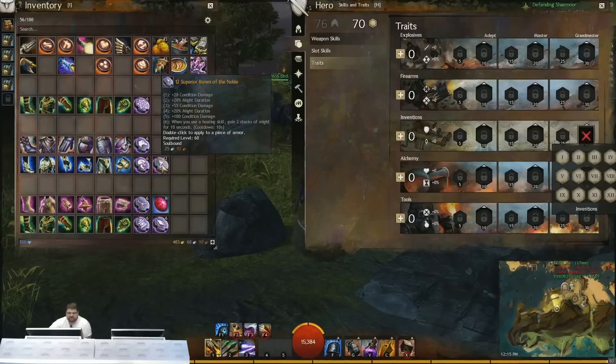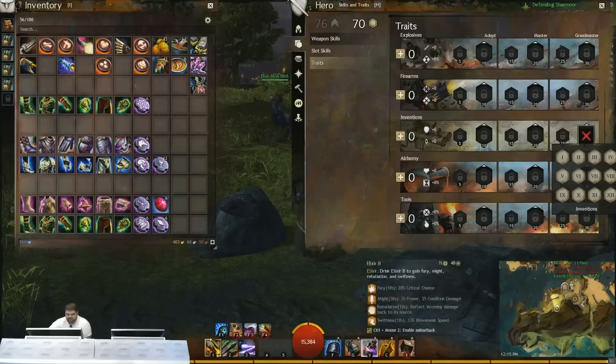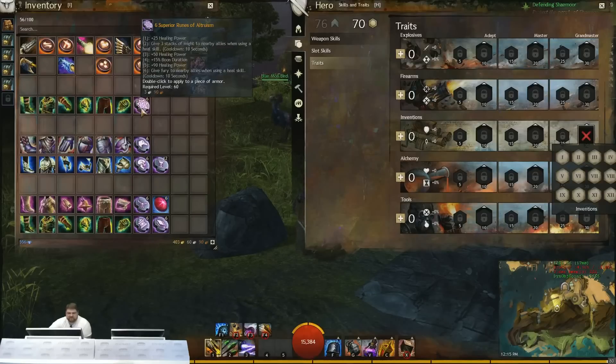With 100% might duration increase, your HGH might lasts like 40 seconds. If you max that whole thing out it can be crazy because you get faster recharges on your elixirs from your toss, which gets might, and you also get might from using them. So you can really keep yourself at just giant stacks of might while running around. For support builds, Altruism is one of the better rune options — it allows you to spread might and fury. There are a couple of other sets that can give more regeneration, but you already splash some boons depending on how your setup goes.